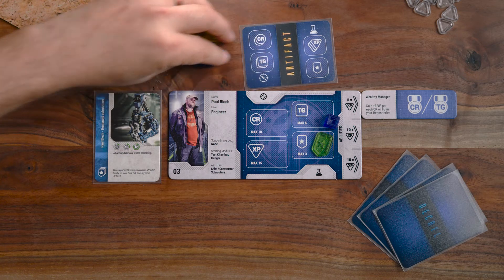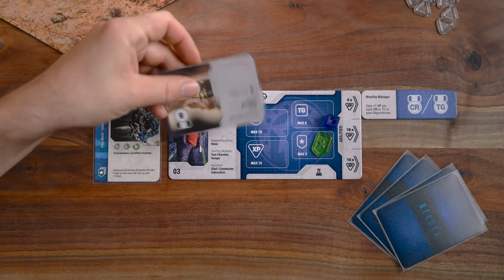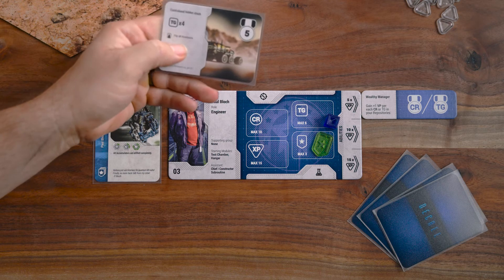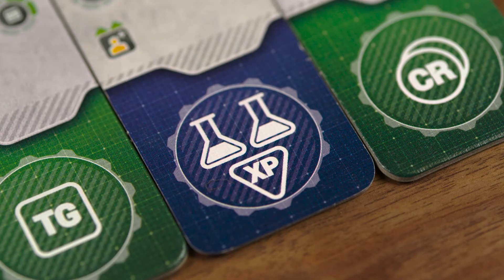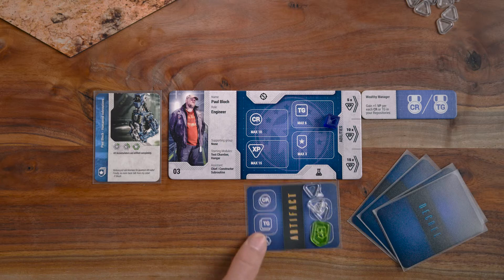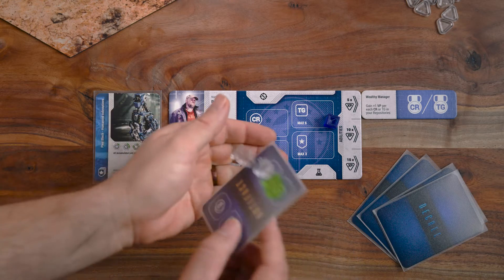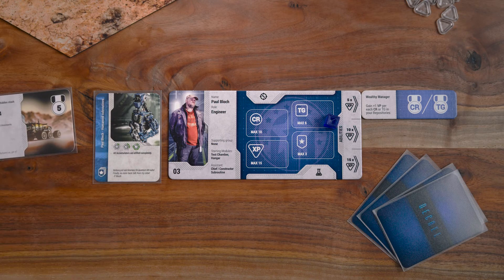After both expedition fields are filled, discard these payments to the bank and move the artifact card to the research slot. Then, you can take two research actions to fill both research fields the same as you did with the expedition. When both research fields are filled, the research is complete. You immediately discard the currencies collected on this research to the bank. The artifact is declared complete and can be introduced to the game by its owner.